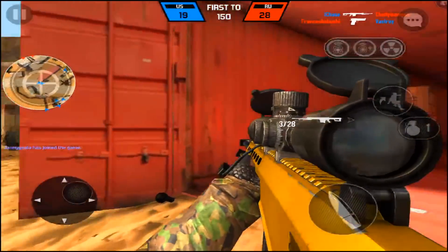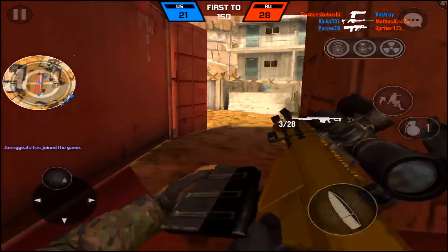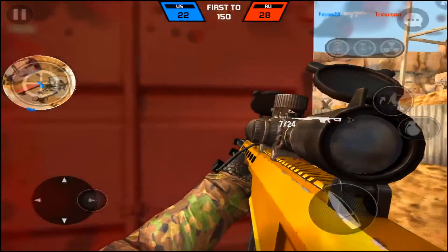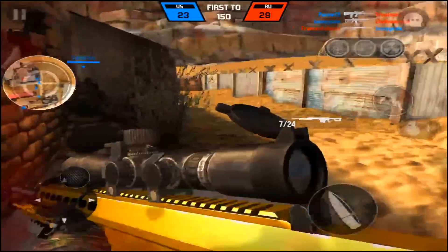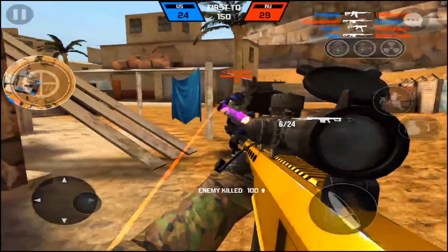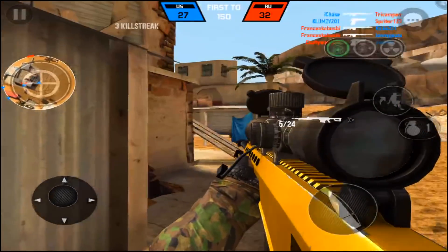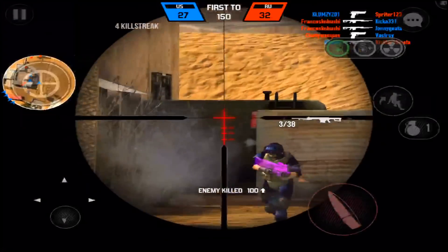Loving the new camos for this thing — they look sick. You can get them in the special offer if you want. Also, the gun is gold exclusive — 1,000 gold. But not to worry, because shurikens and throwing knives have been removed, so if you have those weapons you get 1,000 gold back for each one. I got 2,000 gold back, so you can actually buy this weapon for free.